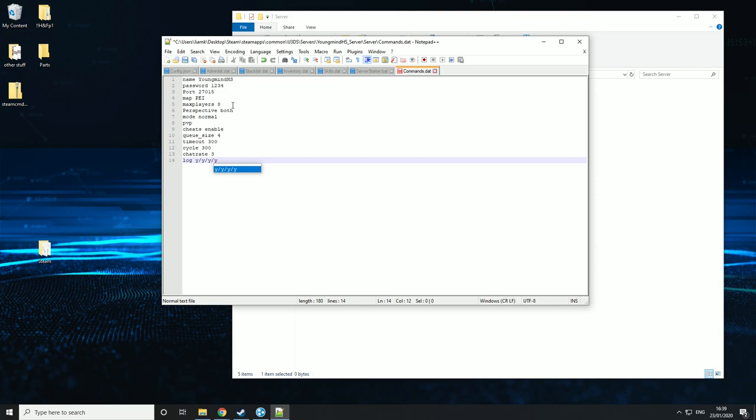Then the next one is hide_admins. What this means is that people in your server will not be able to see who the admin is. It won't hide who the owner is, but it'll hide who the admins are. It's very useful on a PvP server because a lot of people when they die tend to call admin abuse. Then the next one is gold — unless you have the gold DLC for Unturned, I wouldn't recommend using this, so I'm going to turn it off by just not including it.